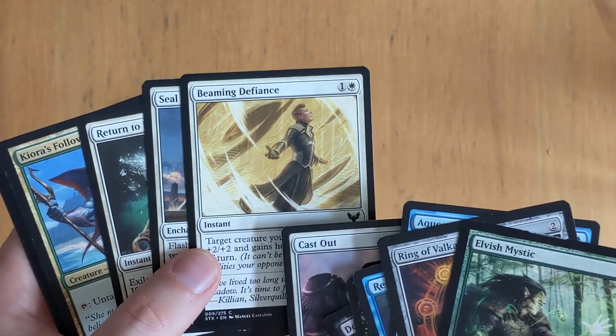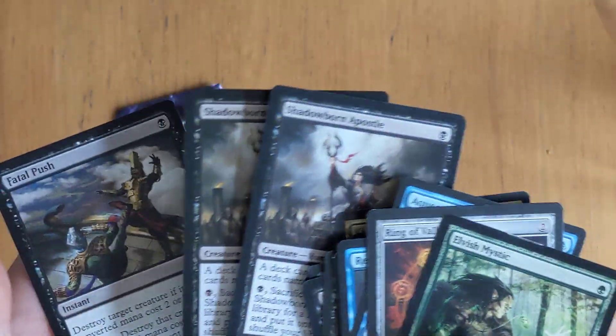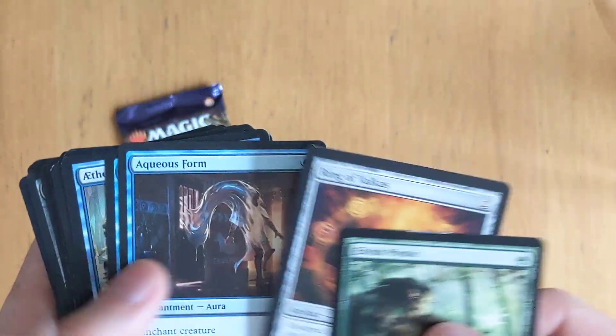I think I have one of these — I got it from my second wind deck, I can't remember if I put it in or not. I saw a Kieros follow which is a nice combo piece card. I got some Shadowborn Apostles as well — not that I'm building the deck, but when it becomes popular again it spikes the price. And Fatal Push — good removal card. And an Arcane Mystic Solid, that's also for a segment.